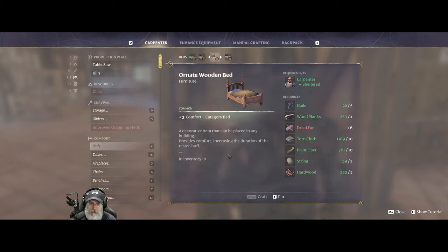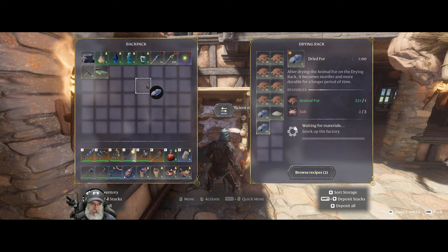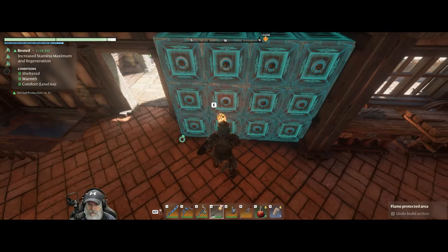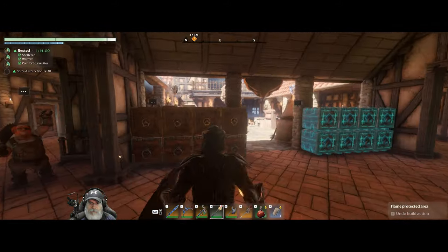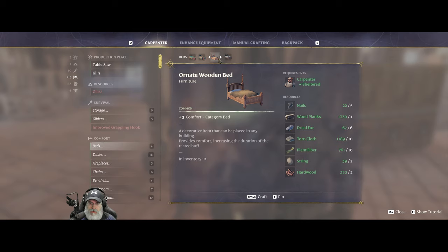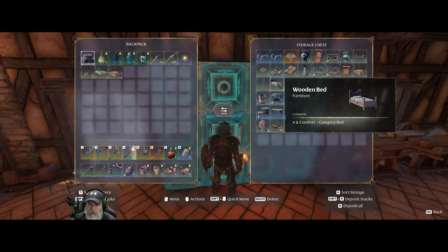This kind of looks like an Emily bed — or a Noel hunter bed for sure. Either one of these could work. I would say this one is for the hunter for sure, so we're going to need some dried fur for that. Oh yeah, we got lots of dried fur. So we'll put the fur in here.